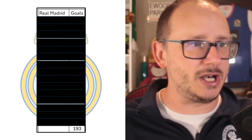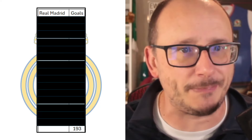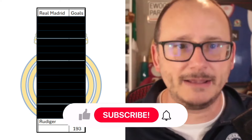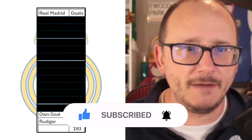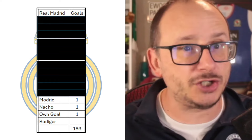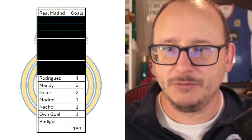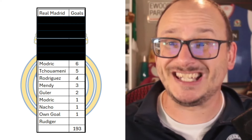What about Real Madrid? They scored a whopping 193 goals — that's pretty much twice the amount. Should we even bother with this video? Yes, we should, because there could be a couple of little surprises. Starting with the least: Rudiger didn't get any, but there was one own goal from a Dortmund player. Nacho got himself just one goal. Modric only the one. Gula got two. Mendy got three. Rodriguez with four. Tushmene got five. And then Modric got six.